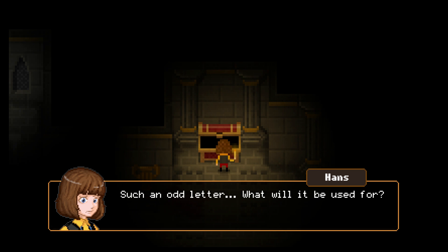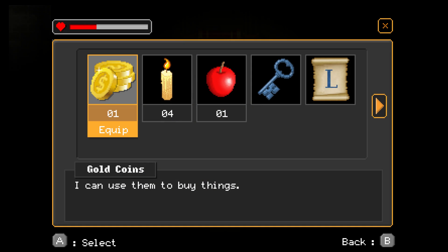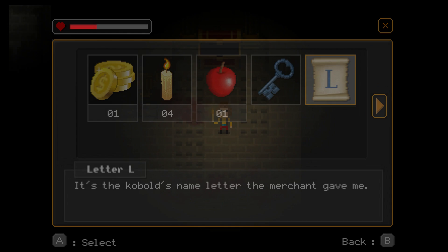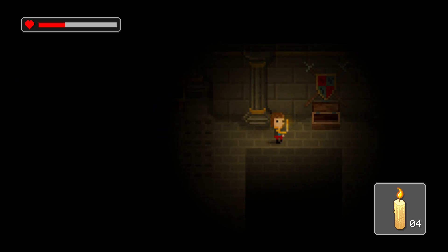Considering this is the biggest aspect of the game, it's a shame to say that they're all really quite simple — whether pushing boxes around or finding items to use, they're not all going to challenge you. At least not until right up to the very end when you finally put the kobold's name together.